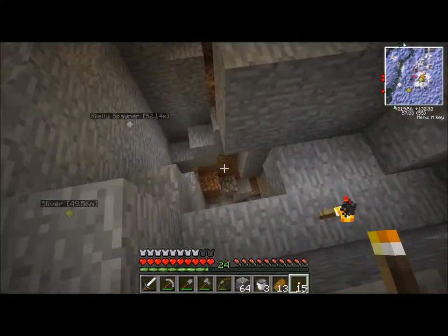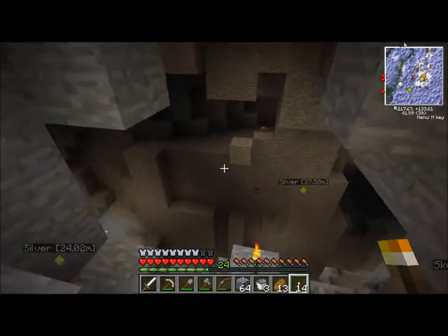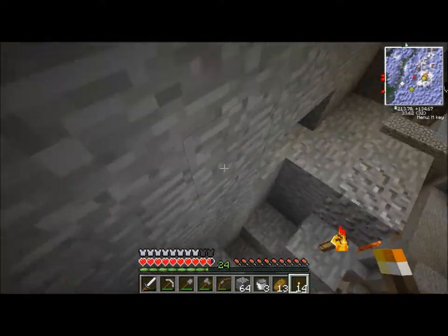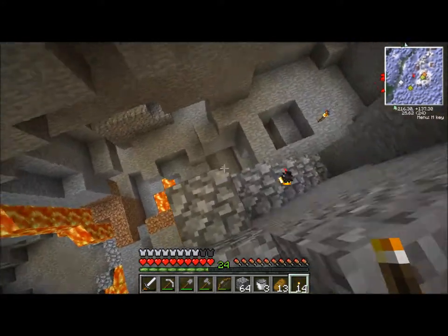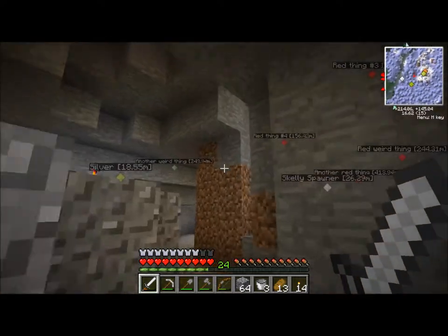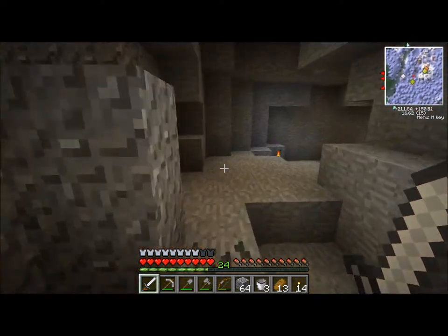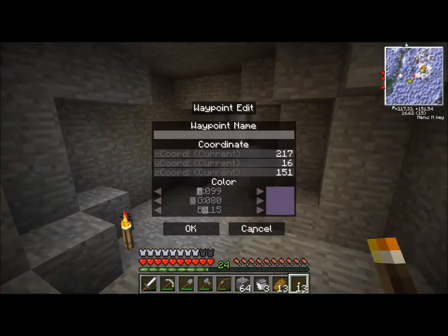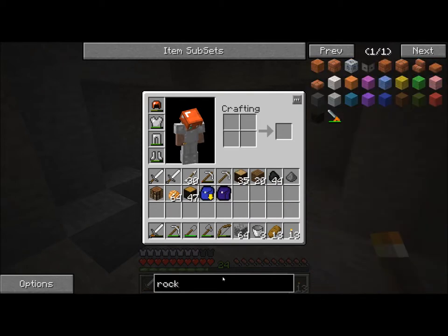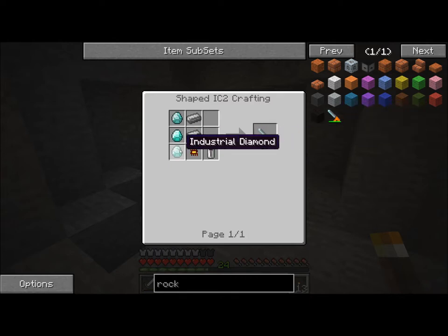We will be able to get twice as much out of each ore as we could have before, so we should be on the road to fun, happy times. That doesn't include things like diamonds because I don't have ores for them — I can't pick up the ore for them. There is a thing — I think it's called a rock cutter. Yeah. So it just comes with Silk Touch 3 by default.